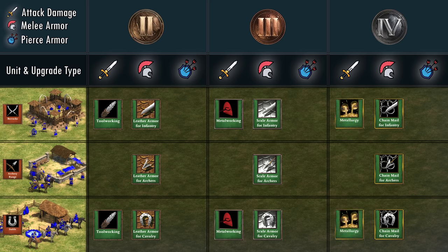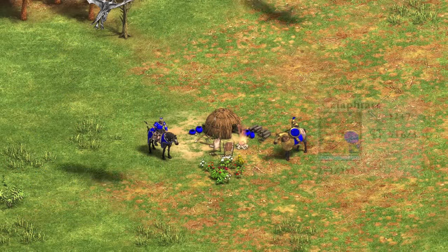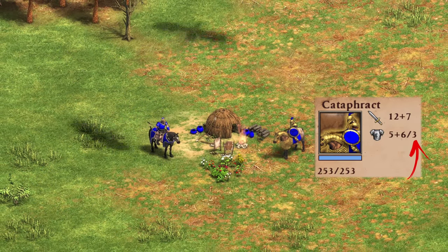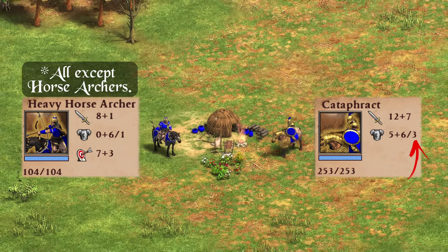The tool working line is very similar to the forging line in AOE2, as you get plus 2 melee damage for tool working, plus 2 for metal working, and plus 3 for metallurgy. From the Bronze Age onwards, you'll be able to research Bronze Shield, Iron Shield, and Tower Shield — the game refers to this as infantry armor versus missile weapons, which is basically pierce armor for infantry units. You may ask how on earth you're going to upgrade the pierce armor of your ranged and mounted units — the answer is, you can't. Upgrading the pierce armor for those units does not exist, and they're stuck with whatever base pierce armor they have.